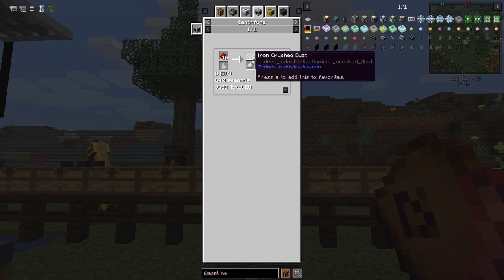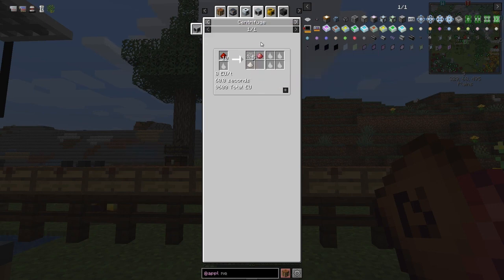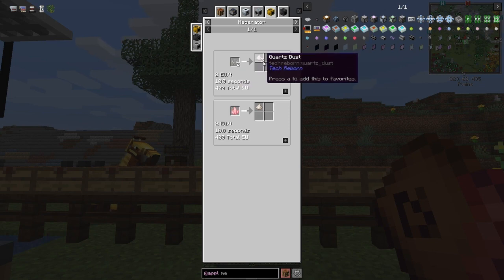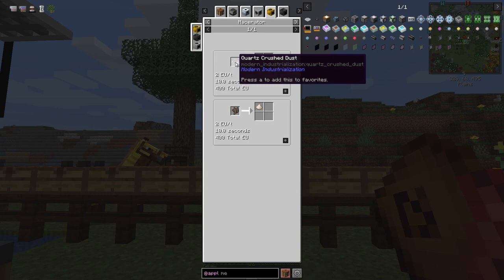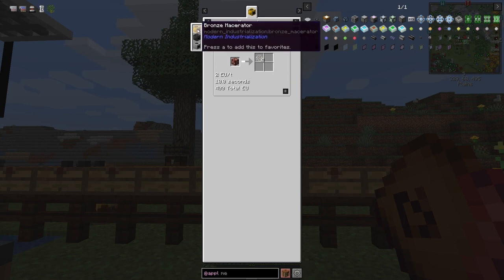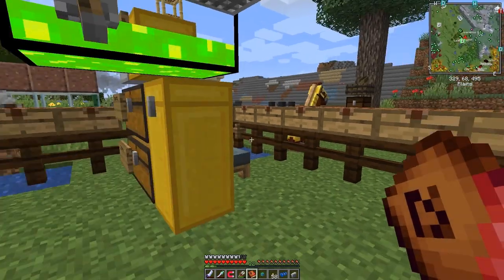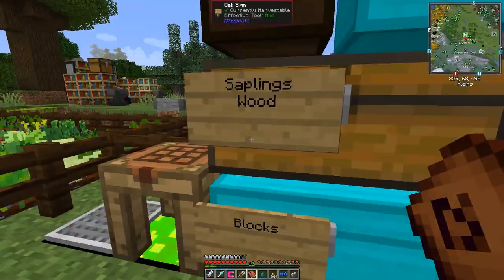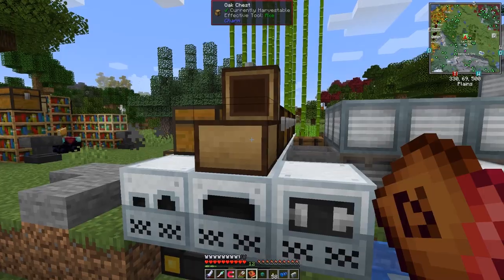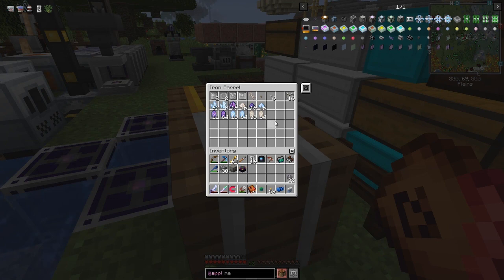There's also a centrifuge method from Modern Industrialization, and a macerator gives slightly better production using certus quartz dust - actually four output - but we haven't got that far yet. I'm doing one mod at a time. Anyway, I've already ground up and smelted half a stack of silicon, and I've probably got some more bits and pieces we need in here.